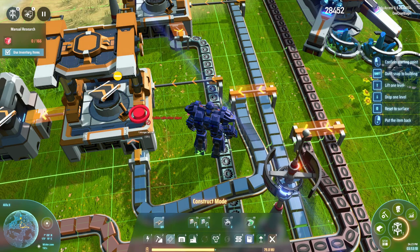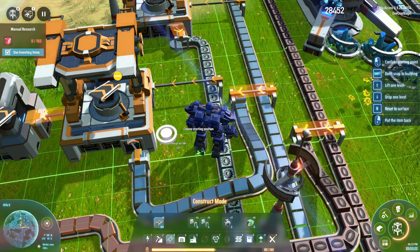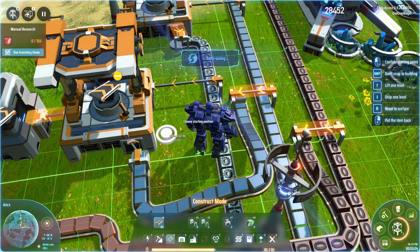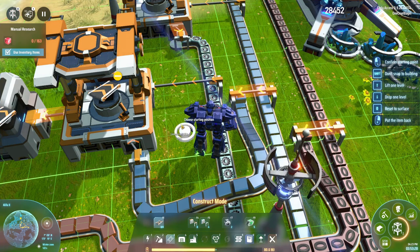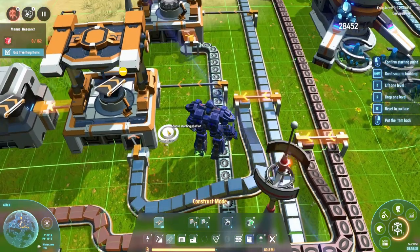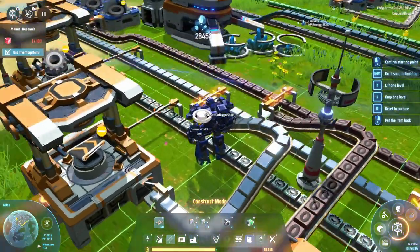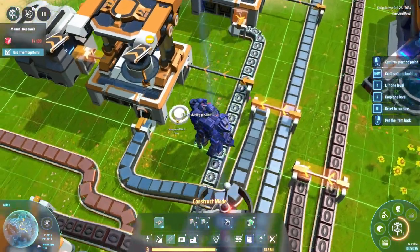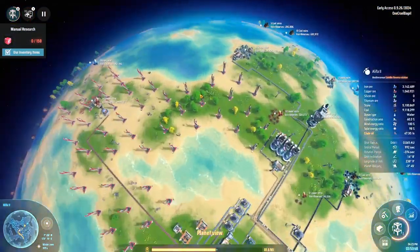What's quite interesting is the grid in this game has everything placed on intersections rather than filling a square, like it does in Factorio and many other games — at least when snapping by default. I think this might be to do with the 3D nature of the game. If I switch over to the map view...